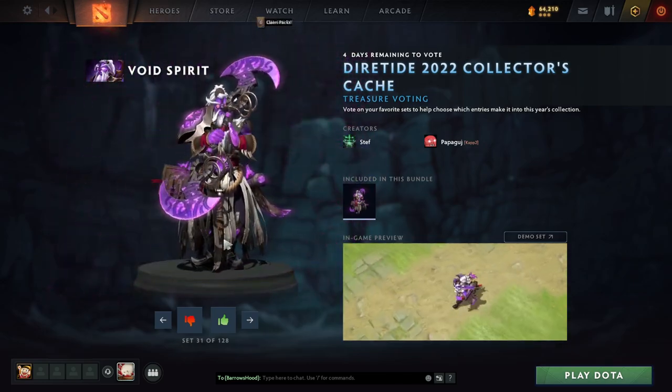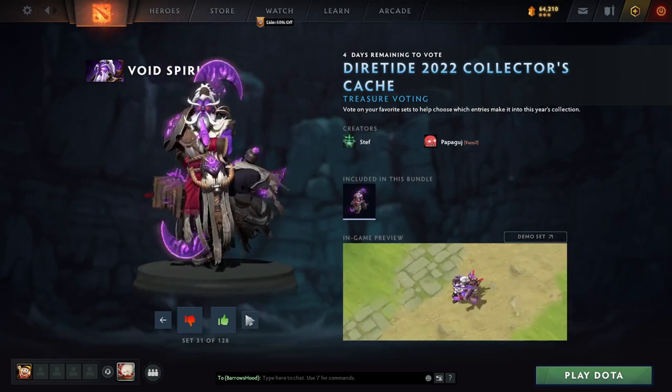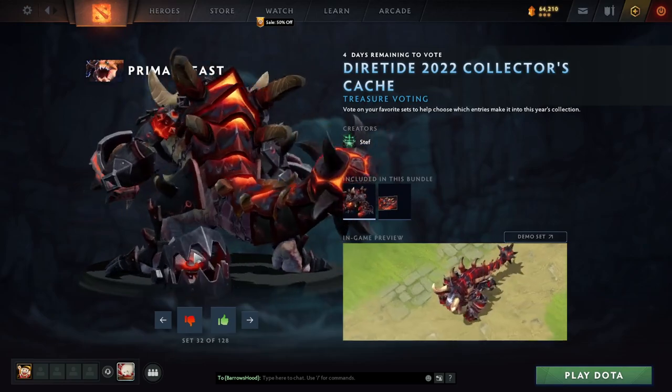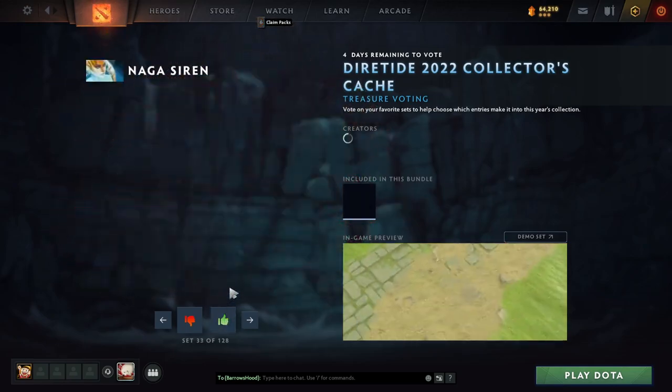I love Void Spirit — got a kind of steampunky Void Spirit. Here's one of the Primal Beast skins we've seen. This is crazy. Take my upvote, damn it.